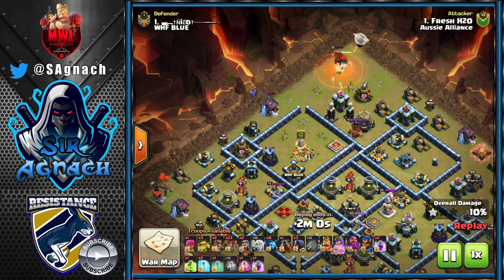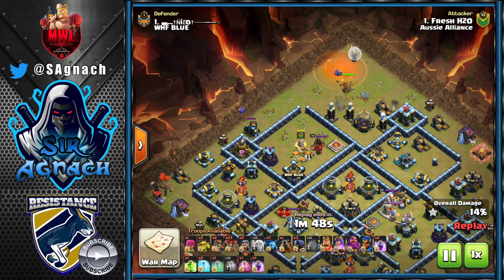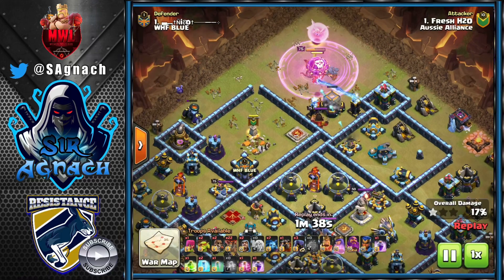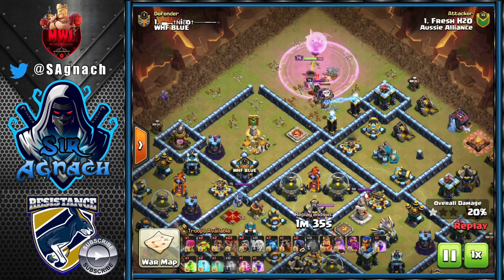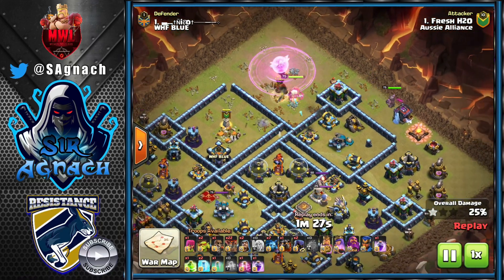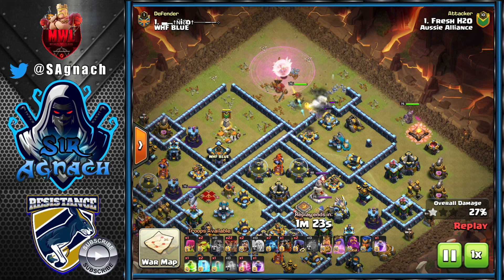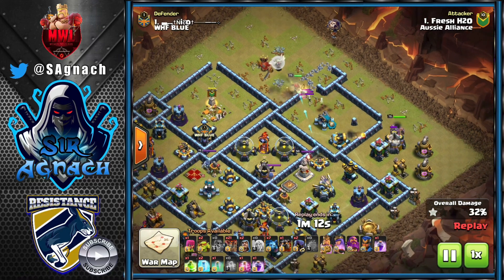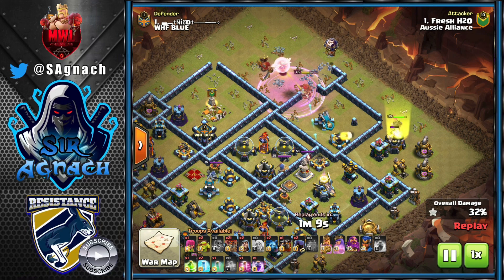Fresh starts his Queen at 12 o'clock — she gets rid of the lava hound, then walks right. He puts down poison for the pups and minion to support the Queen. He uses a slinky goblin and has a couple of super wall breakers. He uses the first rage, finds the tesla farm, uses a headhunter to get rid of the King quickly, then sends both super wall breakers opening a perfect hole for the Queen to go inside and get rid of the scattershot.